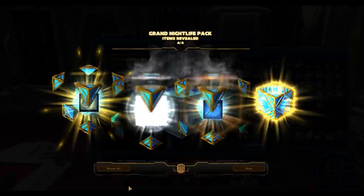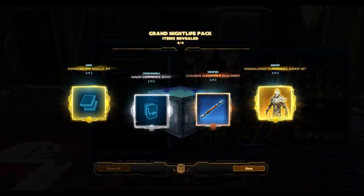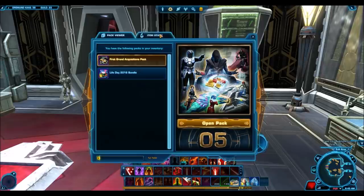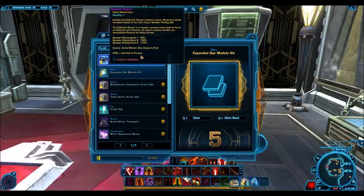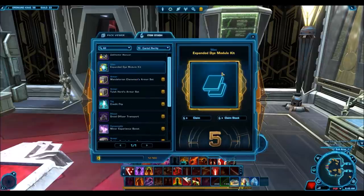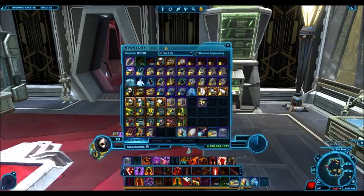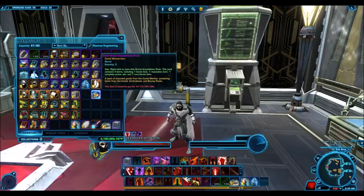And another gold item — the Mandalorian Clansman's armor set. So that basically illustrates my point very well. Although the first Grand Acquisitions Pack guarantees you an armor set, the Grand Nightlife Packs basically guarantee you an armor set as well. I just got three gold armor sets and two silver armor sets out of five packs. On top of that, it gives you the expanded die module kit which sells for a million credits on the GTN minimum, or you could open it and try to get one of those platinum dies. So it gives you a lot of bang for your buck, and it only cost 750 cartel coins.